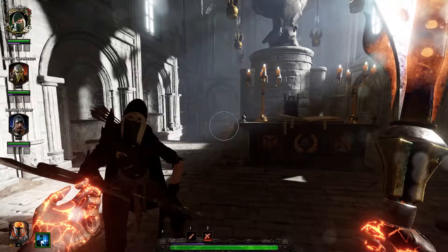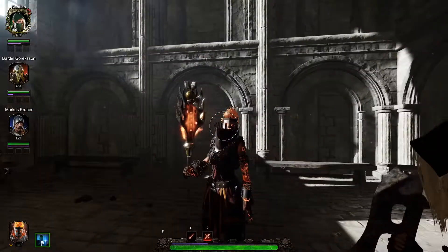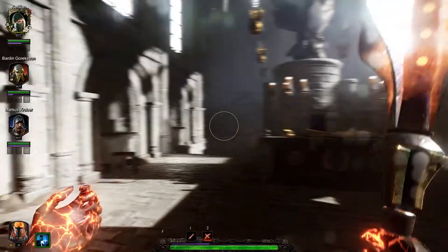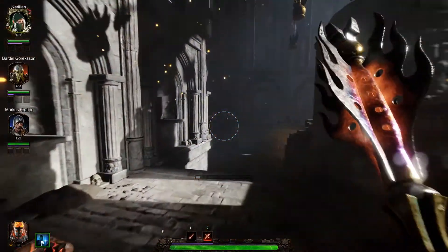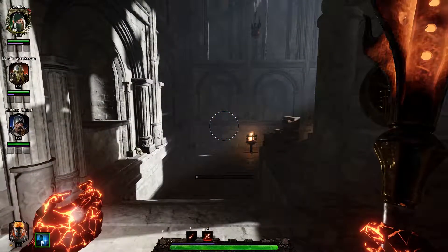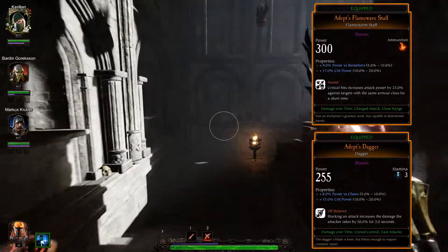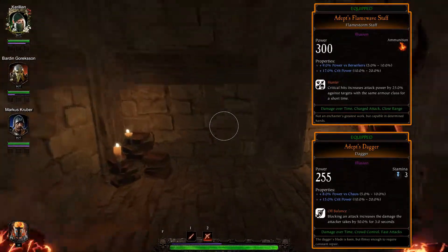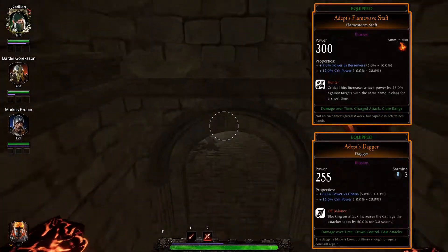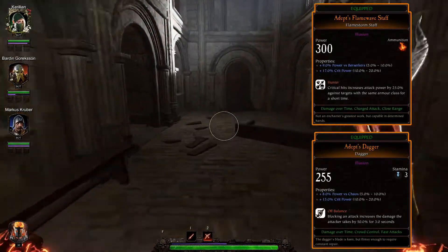Hey there, welcome back to Vermintide 2. I am taking a look at another of Sienna's staves. Today I'm looking at the Flamestorm. This is essentially a flamethrower, much like one of the Ironbreaker weapons, but this weapon is a damage over time, charged attack, close ranged weapon. I'm going to see how it performs on the battlefield, and at the end of the video I'll talk about how I felt it went and do a final review. Settle in for burning some rats.